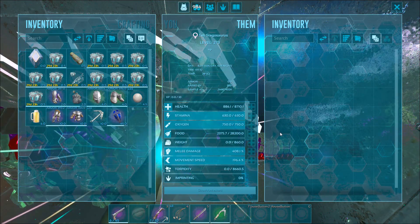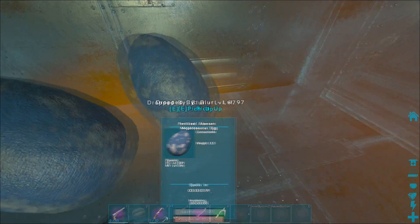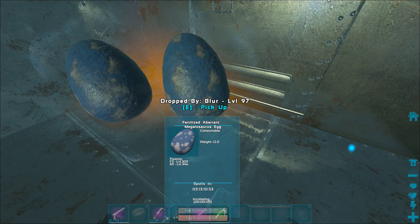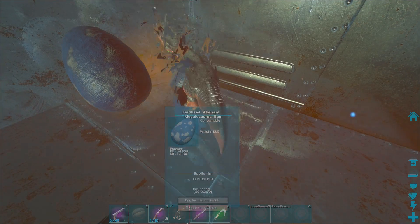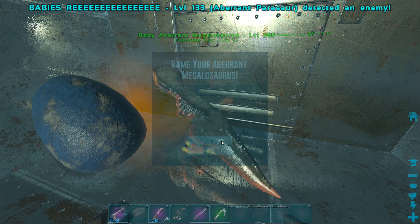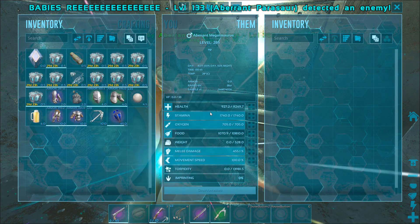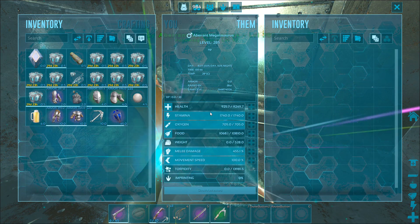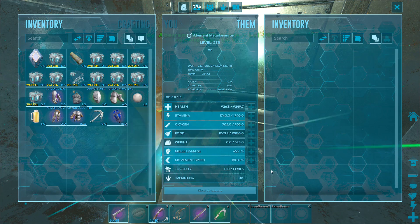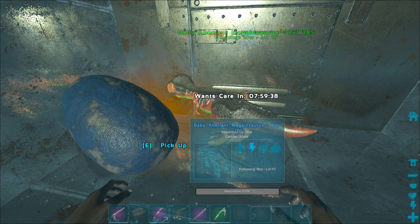We could use a new stego line. How long has this stego got? This one has four minutes. The megalo is about to hatch - that other one still has two minutes. Okay, imprint! What are your stats like? 9.2k HP, 455 melee. I'm presuming that is good - that does sound pretty good on a megalo. 520 weight. I'm not too sure - I'd have to ask someone. Leave a comment down below if these are good stats. The color's pretty bad but at the same time it's a megalo.